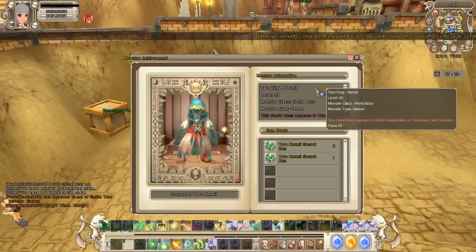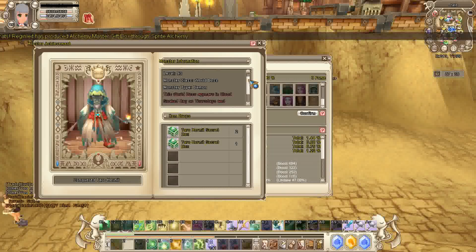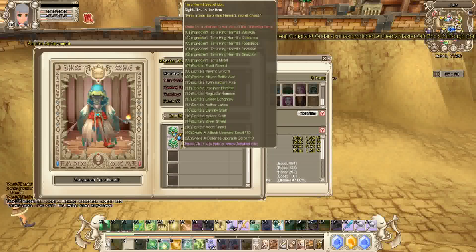Over here, if you right-click him, then you can see the description of Tarot Hermit. It says here that it's level 93 and you can find him at Blood Soak Bay in Time Reap. And it only spawns every Thursday and Sunday. And these are the things that you guys can get from him. And then when you put the curses on it, then you can see all the drops that you guys can get from the box itself. So it includes the materials for you to make Tarot sets.